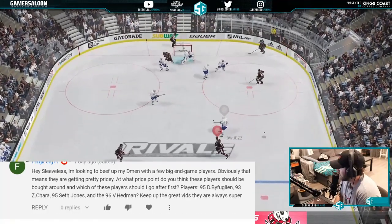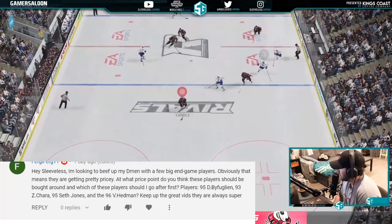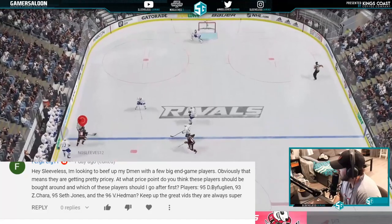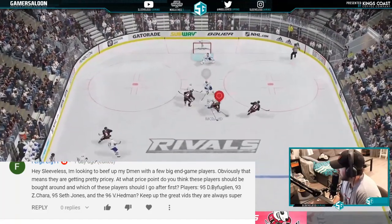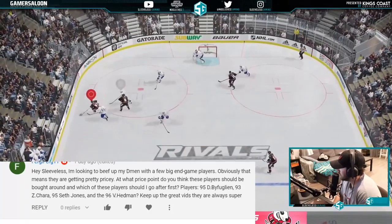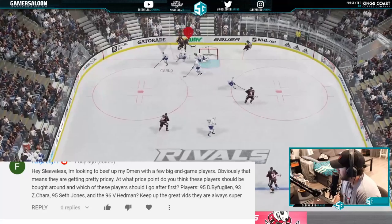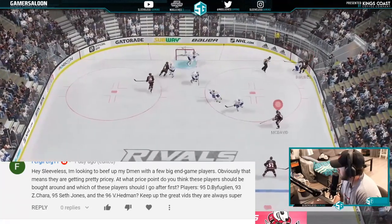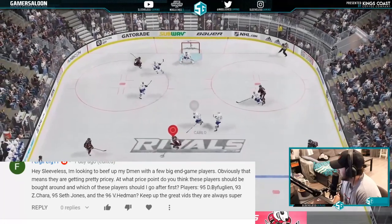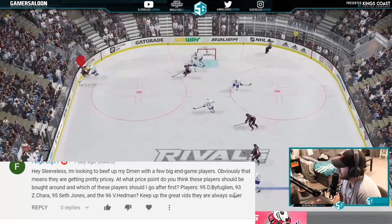From Bergy Fergay: looking to add a few big end-game players — at what price point should these be bought, and which should he get first? Players listed are 95 Buflin, 93 Chara, 95 Seth Jones, and 95-96 Hedman. The 93 Chara is going to be like 600k just because he's rare, but still one of the best. Buflin, Seth Jones, and Hedman are probably around 300k — anything under that is a pretty decent value.